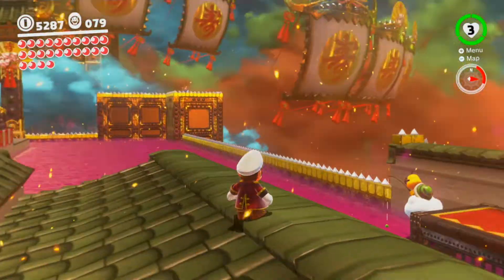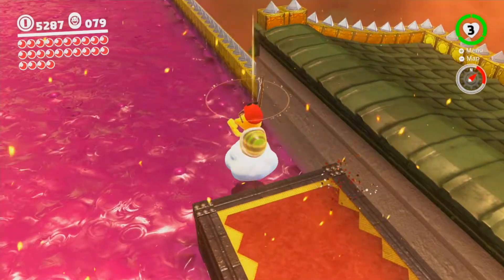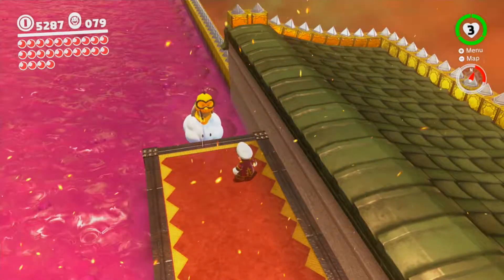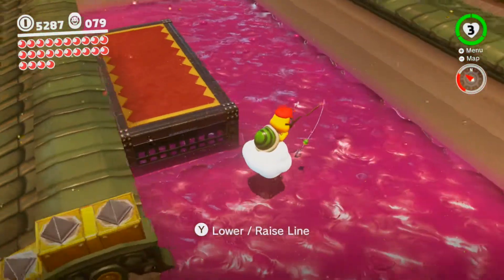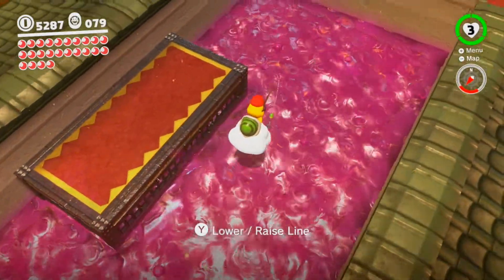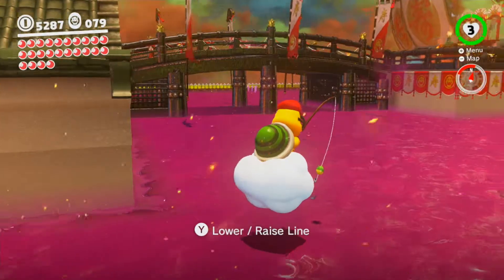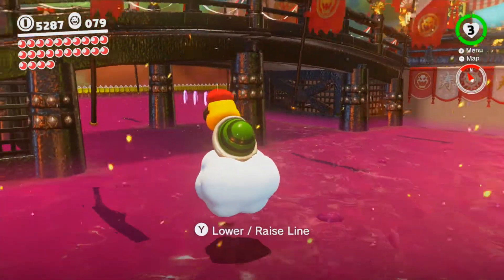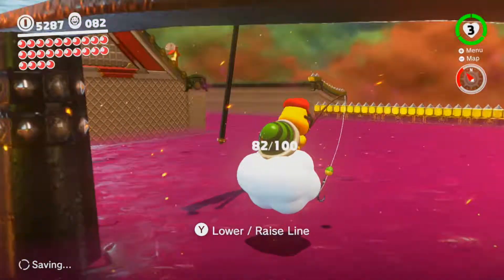Up here at this poison area beneath the keep, a Lakitu has appeared. It's time for fishing! I like it — it's pretty cool in this game. You can float all the way across the poison swamp here under this archway and grab these three purple coins.